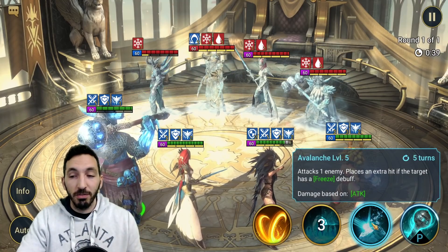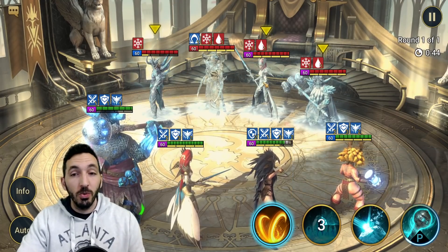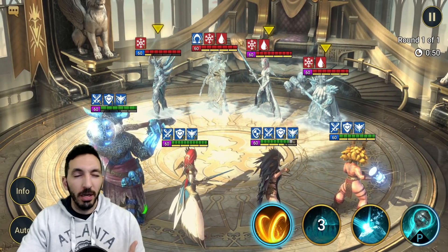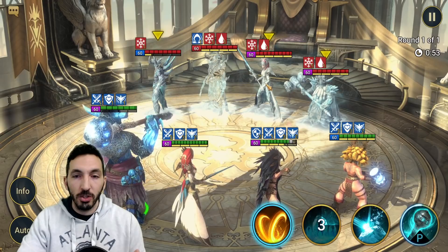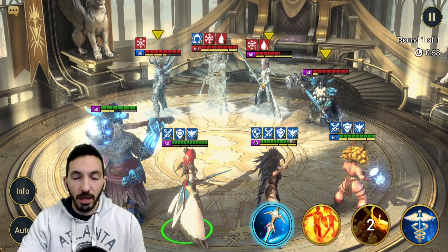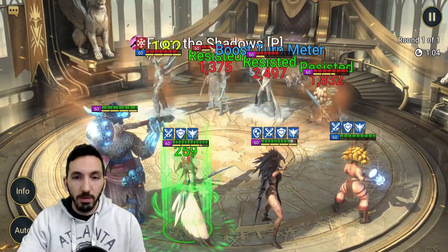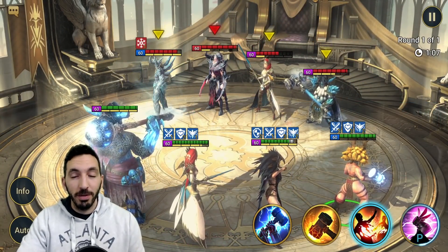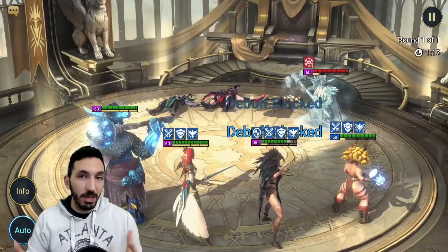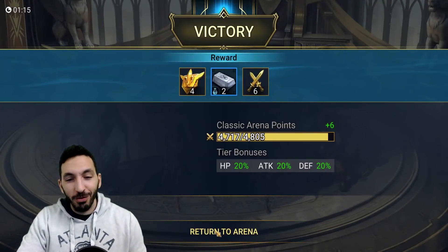Now we can go with either A3, which is going to give two hits, or A1 which gives three hits on a frozen target. I want to do a triple hit on Cadrophon, but I'll probably just go for the enemy Arbiter. I think we got resisted there — I didn't see the turn meter reduced. Let's do an A2. We got resisted again. Now the freeze is over — we can just go A3 with Trunda and it's over. This is more end-game setup, but you see the potential that Gergo brings with that buff removal and freeze.